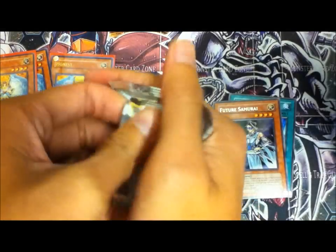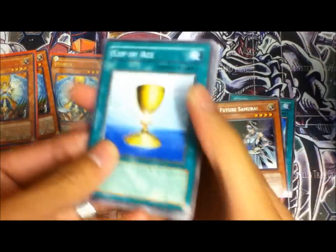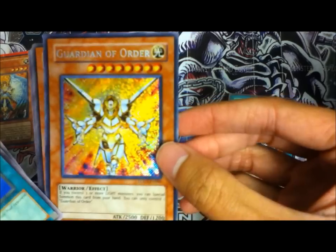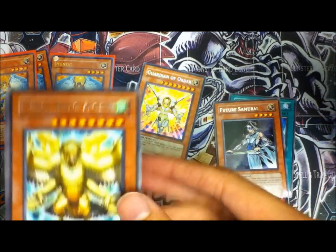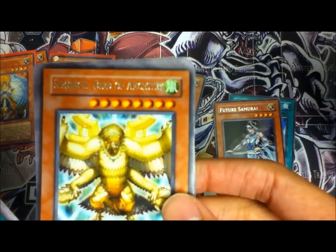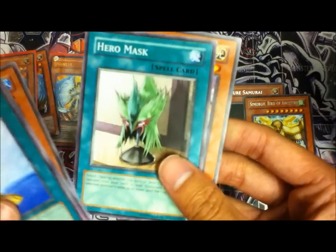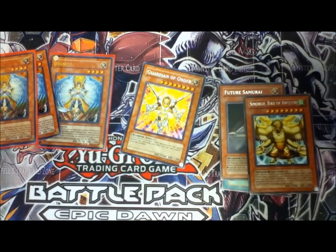Last pack — let's see if we get one holo. If not, it's okay, I'm happy with my three holos. Cup of Ace — that's pretty good — Defortune, Batterman, Micro Style, Guardian of Order — wow, that looks really nice, doesn't it? We got Simorgh, Bird of Ancestry, kinda looks like Dark Simorgh. I don't know which one came first — let me know. Quick Charger for the Battery Men, Cloudian Storm Dragon — I didn't know there was more Cloudian support — Hero Mask, and Arcana Force — The Emperor.